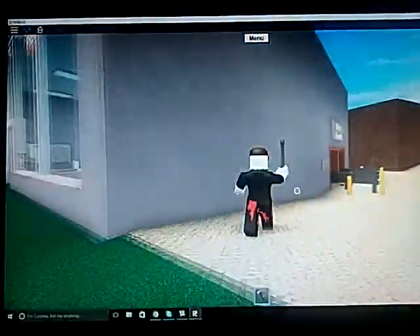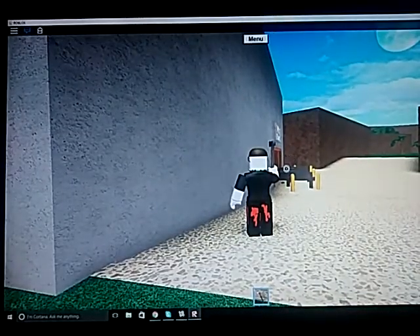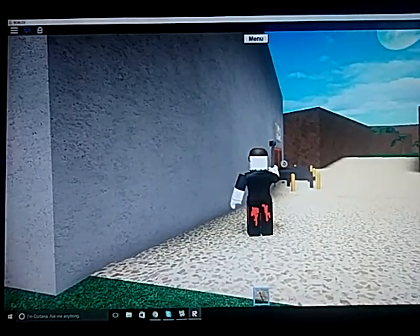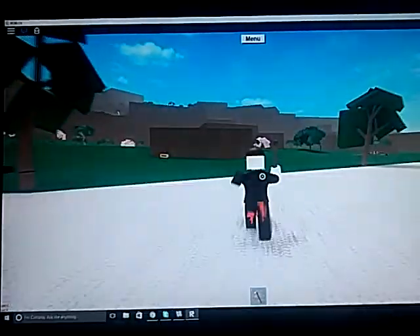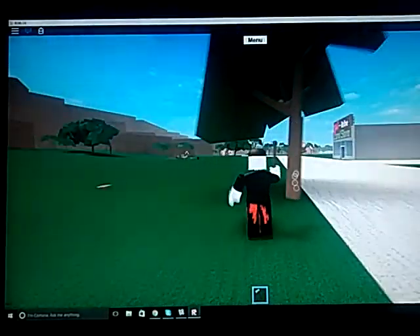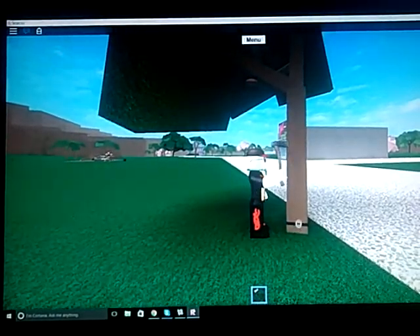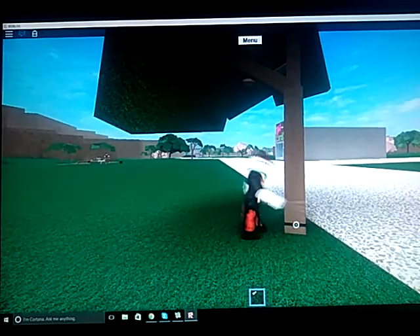And then you sell it in the back here where it says sell. Take it to the back here, drop it off in this area right here — this lovely area right there. And then you get money for it. And once you have like $100, you can get your own island and start making your money. And we're going to start doing that ourselves here.